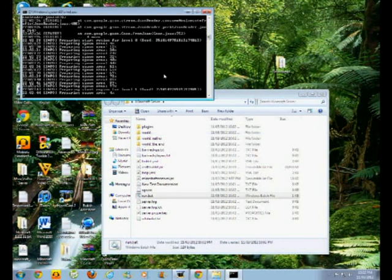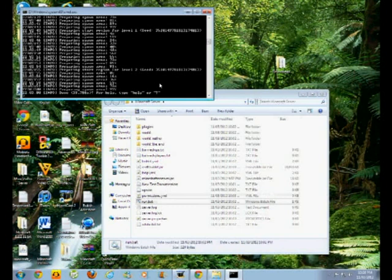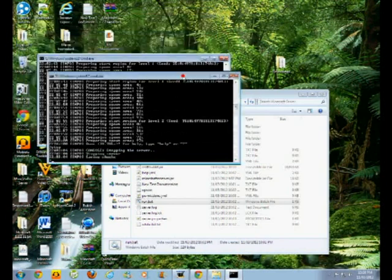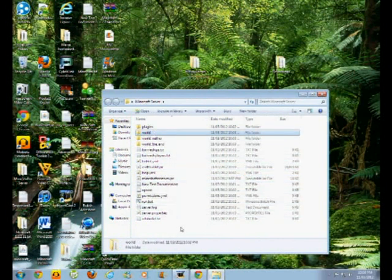Wait for it to load. Once that's done, you type in 'stop', then press any key. You'll get all your files that you needed. When you go to Minecraft, you just type in 'localhost'. Thanks for watching.